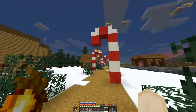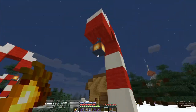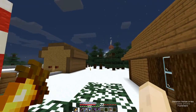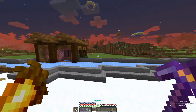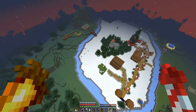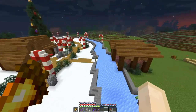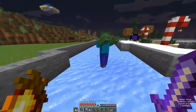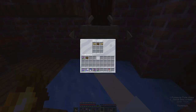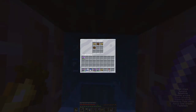As I record this it is the 11th of December, which means the festivities have indeed begun here on MEAF. We've got a snowy area with candy canes, a village shop, a cottage in the woods over there, and there's actually an ice path surrounding the whole of spawn. The whole of spawn is snow, so if you have a boat you can go around.